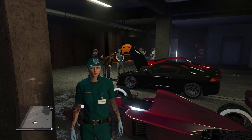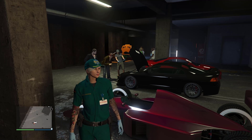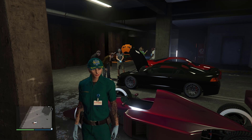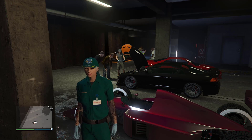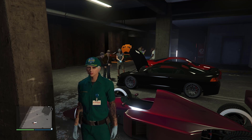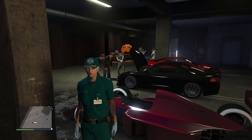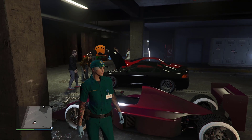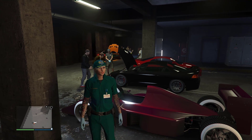Welcome back with another GTA 5 super awesome glitch using merge. I'll show you how to get Michael's car from story mode — basically it's Jimmy's car, but Michael was hiding it behind the first Michael interaction mission intro. That's the car we're gonna make using the merge in GTA Online.